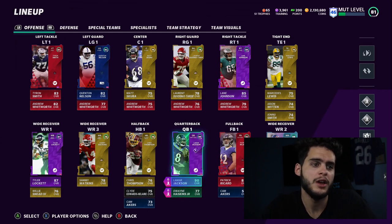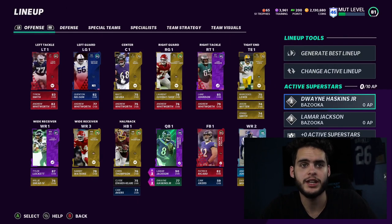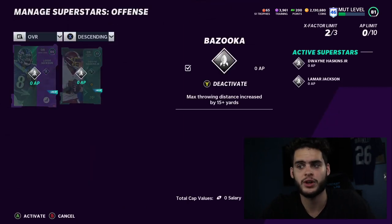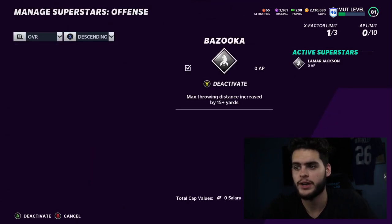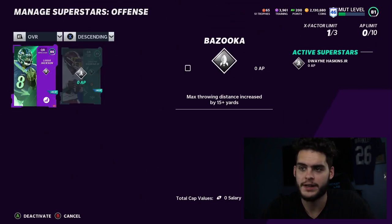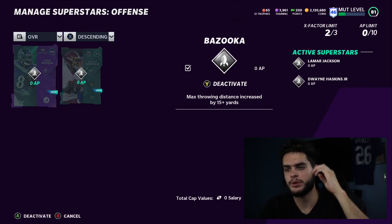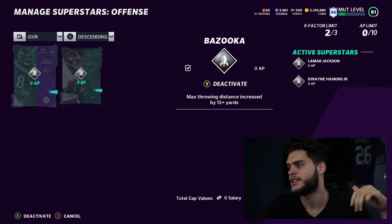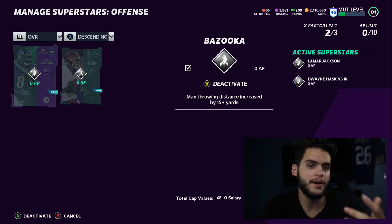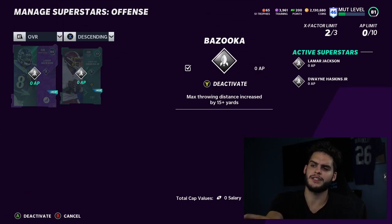When it comes to putting players in your lineup, remember you must activate them — that is key. If you do not activate your superstars you're going to lose out. Come over here, click Active Superstars, and you press Y to deactivate or reactivate. Let's say you have seven players in your lineup powered up with abilities — if you go over the AP limit or the X-Factor limit, you have to pick the ones you want. For me I like to keep quarterback, running back, and wide receiver activated.